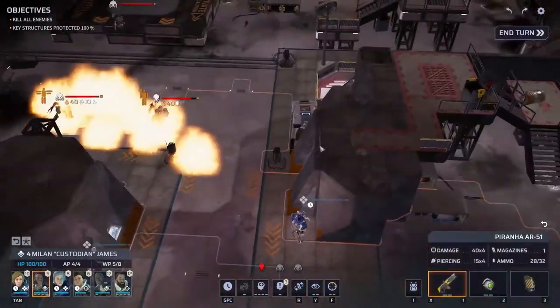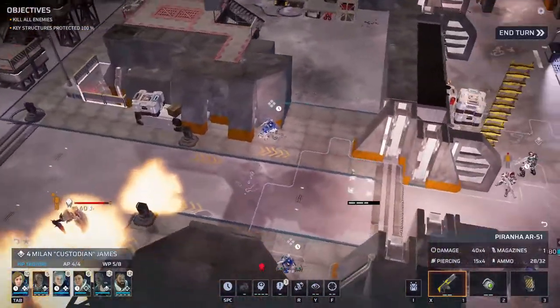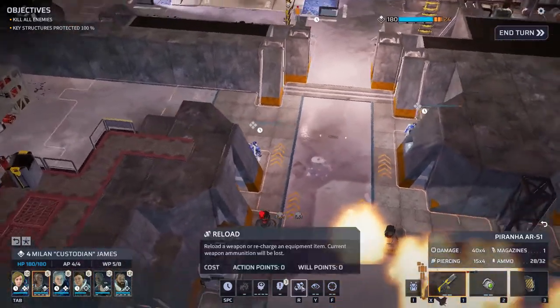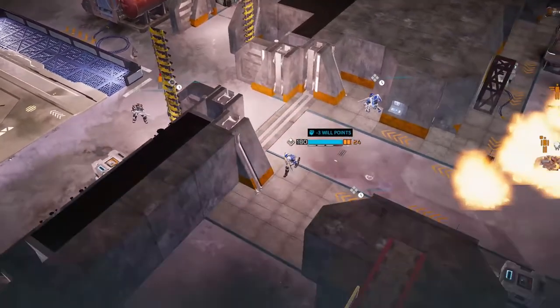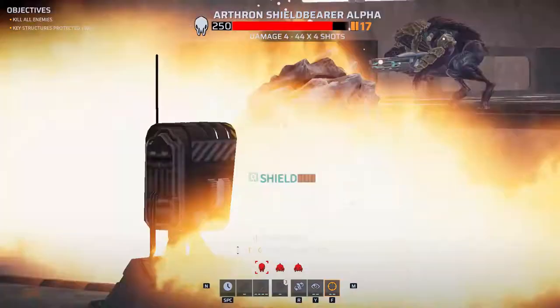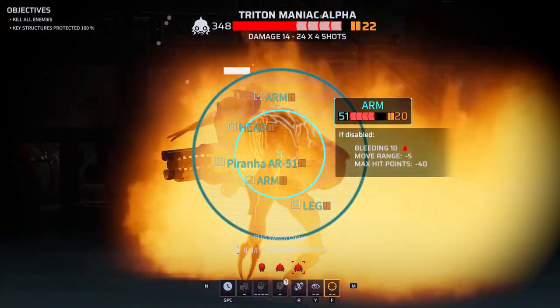Let's move you up a little bit so we can use your shotgun. See if we can take that arm off. That wasn't a great deal of ammo — I think most of it hit the shield, which is a shame. You don't have much of a shot either. What we can do is dash up here, move here, and then see what our shot is going to be. Actually I think that's a better target.